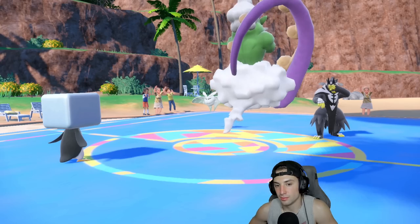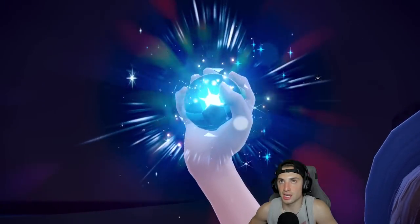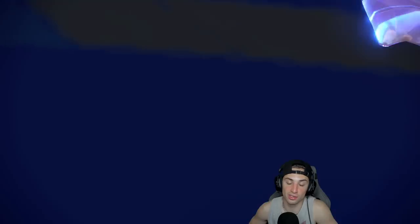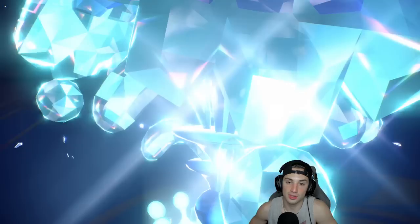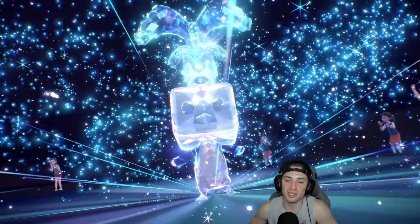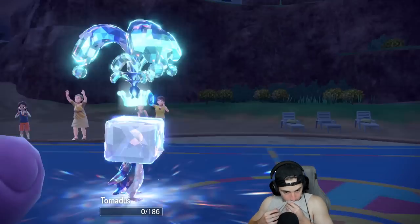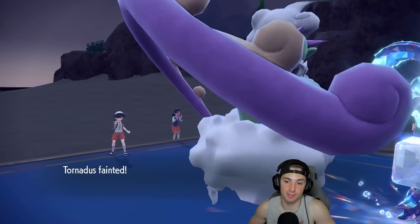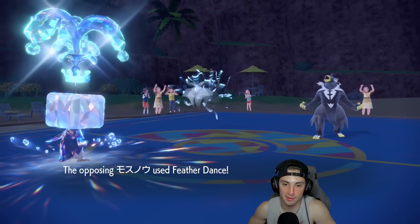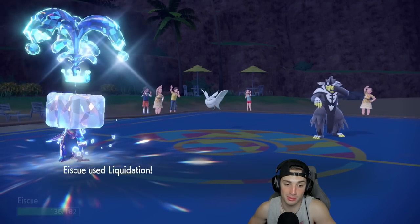Frostmoth does outspeed Eiscue — a little tough news. I'm going to terrastallize Eiscue and go into Regieleki next turn if needed to get rid of Urshifu. I like it a lot. Let me terrastallize Eiscue — look at the penguin! He actually uses aqua jet, which bypasses everything and finishes me off — I do not get off tailwind and my attack harshly drops. I should still be able to kill Frostmoth — I'm still at +4, get that thing out of here.